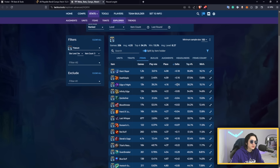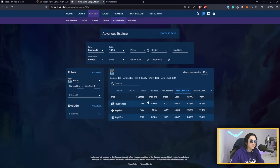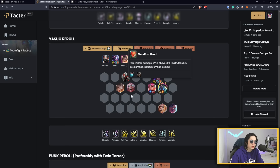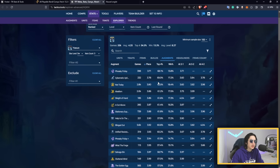Looking at the stats, good items on Yasio include Edge of Night, IE, Quicksilver, BT, and Hodge. The crit build is solid; Giant Slayer and Deathblade are also worth considering. Items to avoid: Gunblade, Cardbreaker, Blue Buff, Titan's Resolve (a bait), and Statikk Shiv. For the headliner, True Damage Yasio is significantly better — a couple percent difference in both win rate and top-four rate — which is why you should only play this comp with True Damage Yasio.